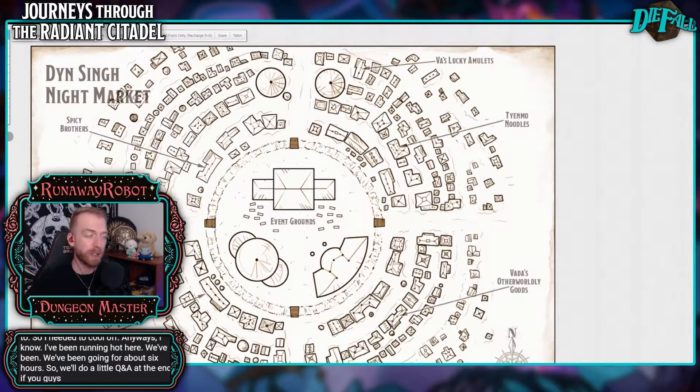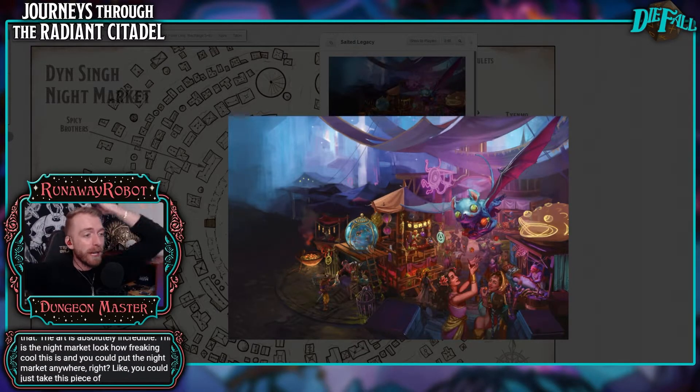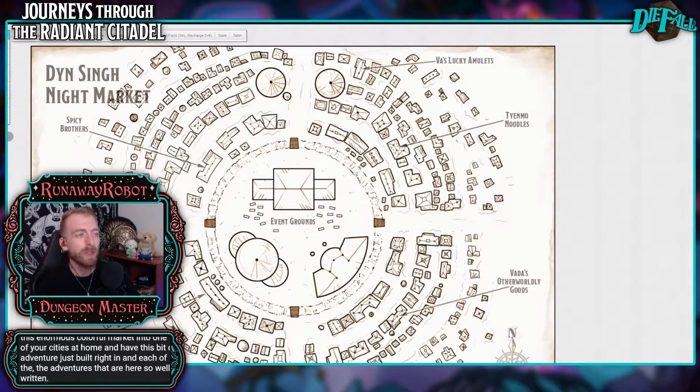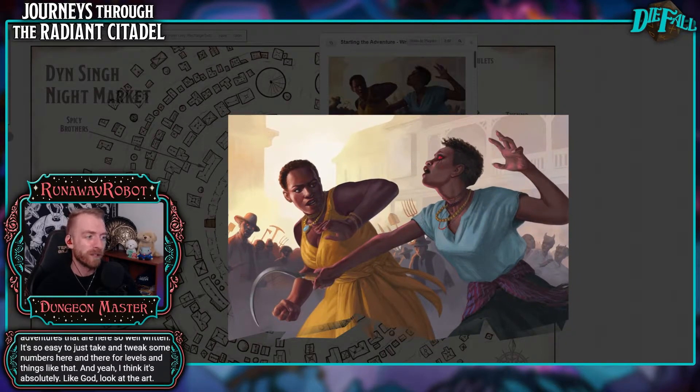We'll do a little Q&A at the end if you guys would like. The second portion of this that I find very awesome — the art is incredible. This is the cover with the little bat creature flying around. The art is absolutely incredible — this is the Night Market. Look how freaking cool this is. You could put the Night Market anywhere — you could just take this piece of this adventure and put this enormous colorful market into one of your cities at home and have this bit of adventure just built right in. Each of the adventures here are so well written; it's so easy to just take and tweak some numbers here and there for levels.